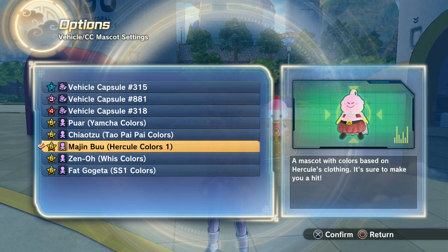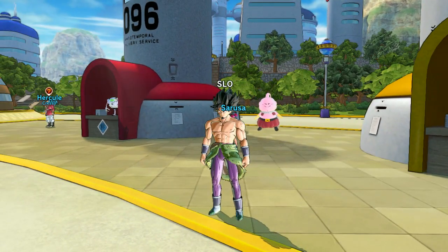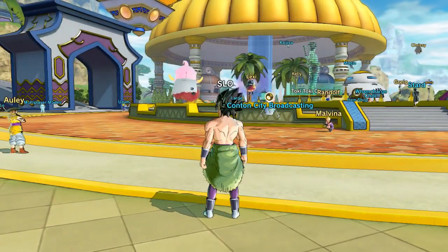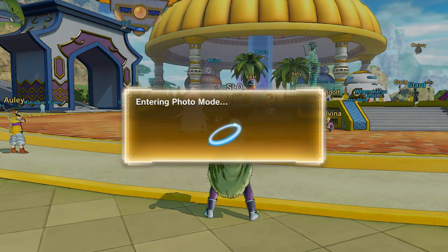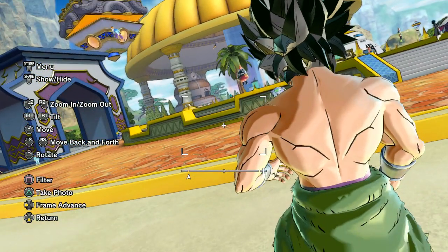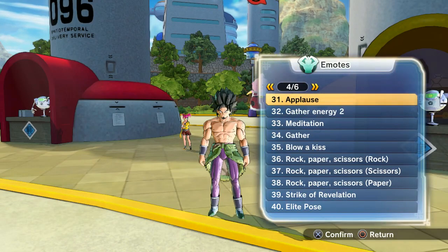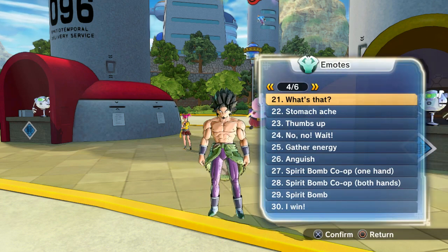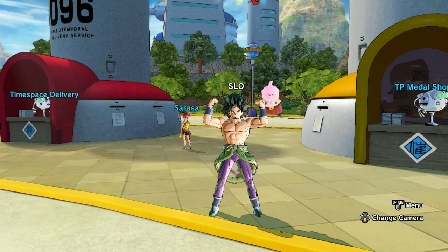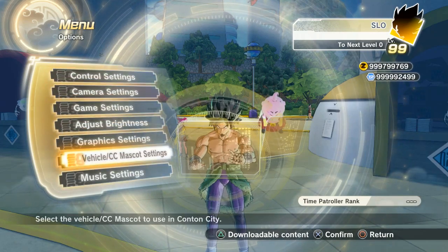I just hate that they're considered luxury items and they're so pricey. I think it's like 1,500 TP medals for each one — that's pretty expensive. Here's Majin Buu with the Hercule colors, that is so cute. It looks like on each of them they actually have the Capsule Corporation logo somewhere on their body. They look more like plushies. Let me do the stomachache — delighted! Yeah, these are really cute.